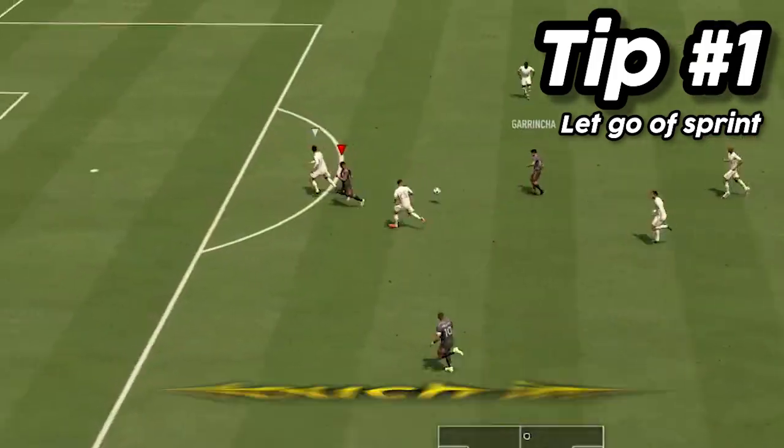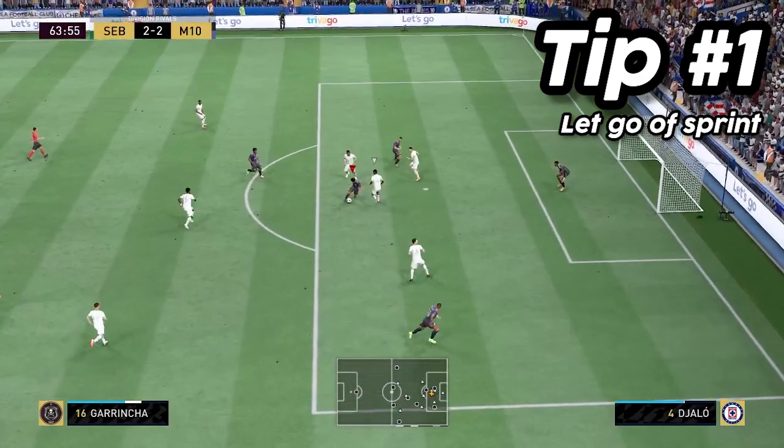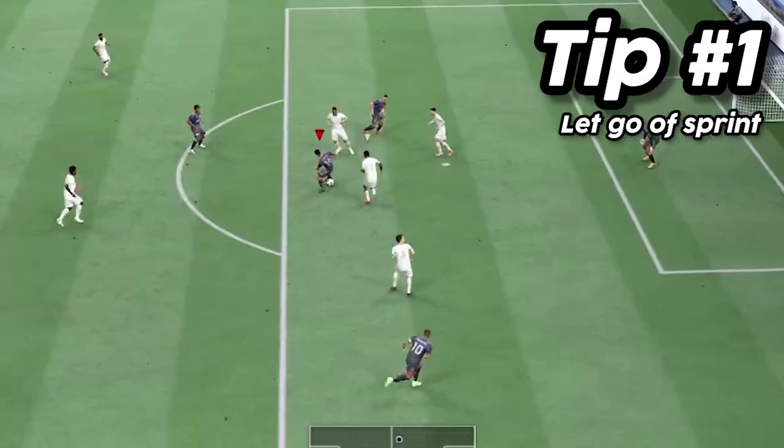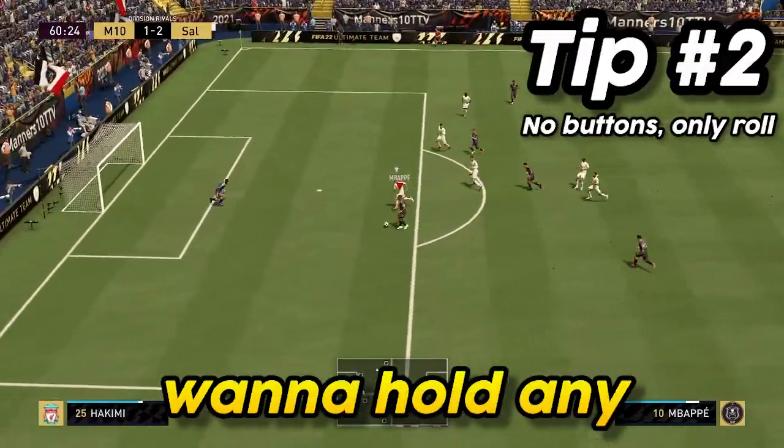When you find yourself running towards your opponent's goal with no one around, as soon as you have your first touch in the box you're going to want to let go of the sprint button. Because your player will be running full tilt towards the keeper, they won't have the right amount of ball control and they'll end up just running into the keeper. Trust me, I've made this mistake too many times.